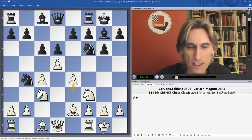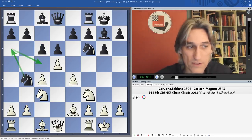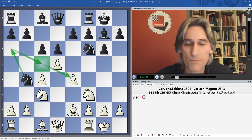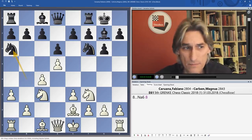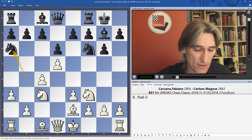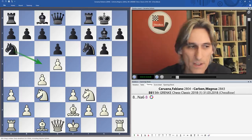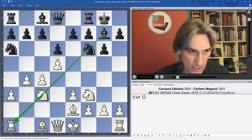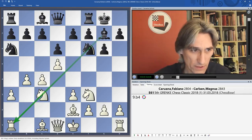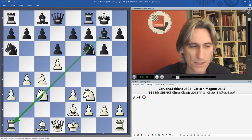Knight b4, and Caruana played a3 — I'm slightly surprised about that. I think it's better to castle and play e4, since it takes time for that knight to bounce around to the excellent c5 square, where it puts pressure on the e4 pawn. With a3 pushing the knight back, Black has in a sense gained time, since c5 is really where Carlsen wants it. Playing b4 isn't really possible because it exposes the long diagonal and White could even lose material.